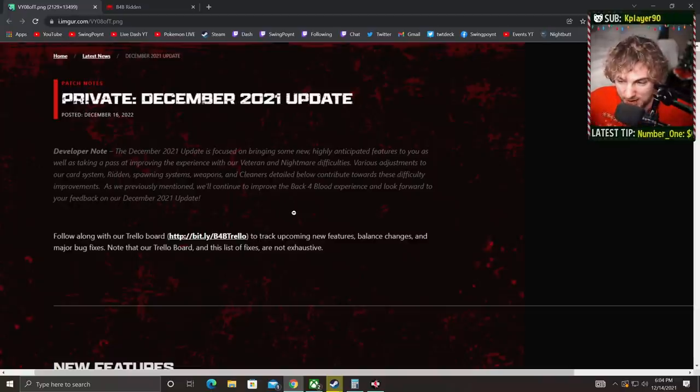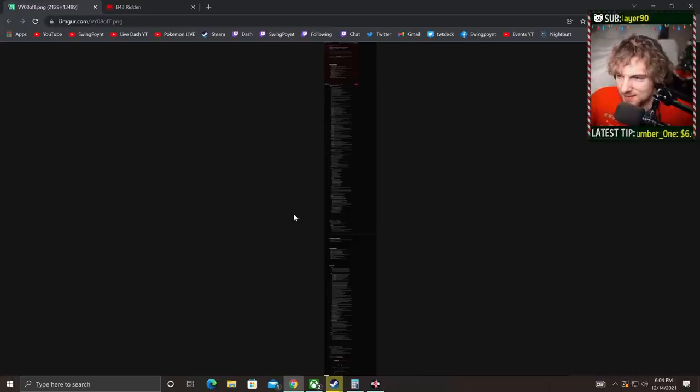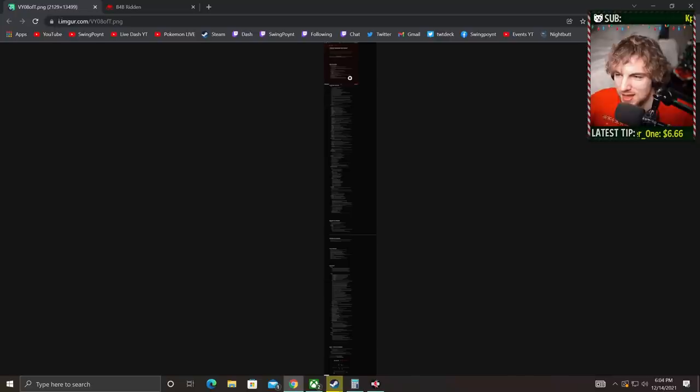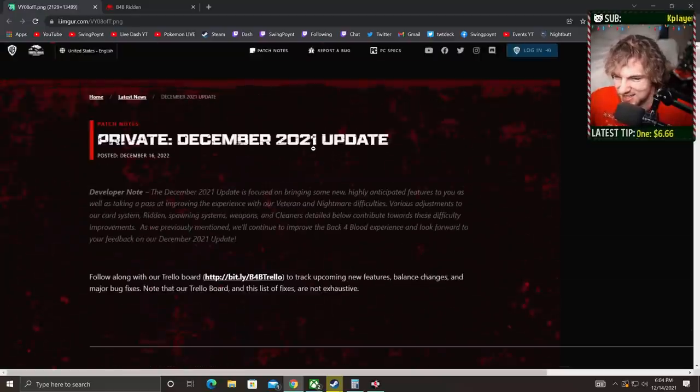I'm going to try to move quickly because if you take a look at just how big this patch is — it's huge. There are so many changes. Everything you know about the game is about to change, and everything I've posted about the game is not necessarily accurate anymore. This is going to be on the 16th of December. That's when the update comes out, at 10 a.m. PST, according to Turtle Rock's Twitter.